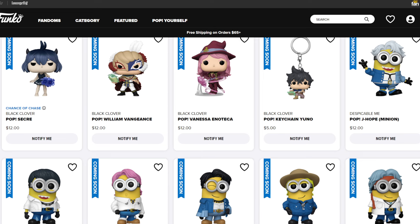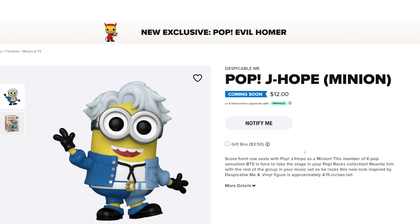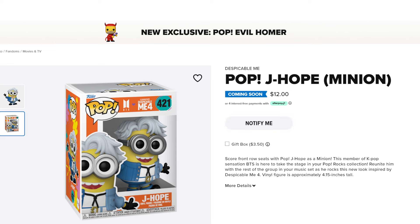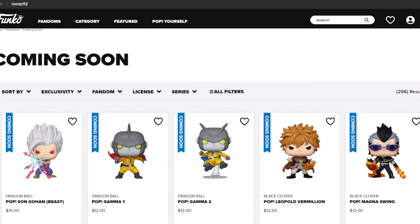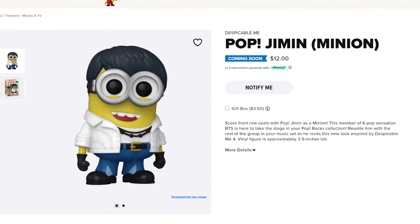Looking at the first one — j-hope minion — they're all going to be $12. Usually when they say 'notify for pre-order' it's within the first month, so probably within the next couple of weeks you'll see these drop for pre-ordering. Looking at the in-box view you can see this cute little minion for $12. Going down to the next one we have jimnin — the minions obviously have different versions or different attire.